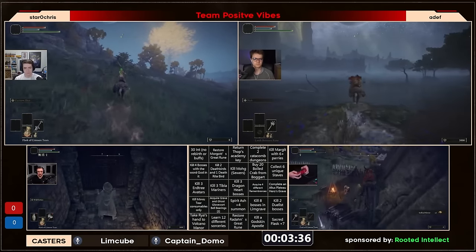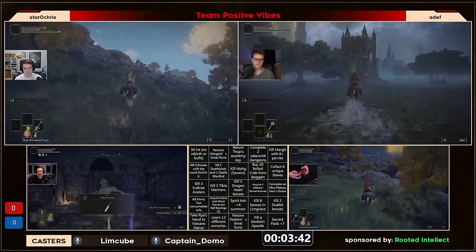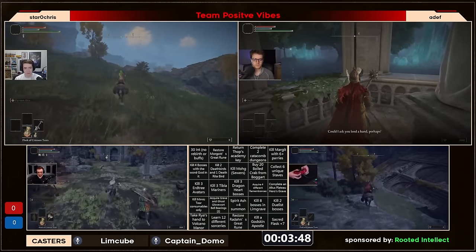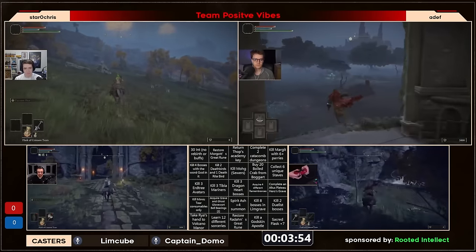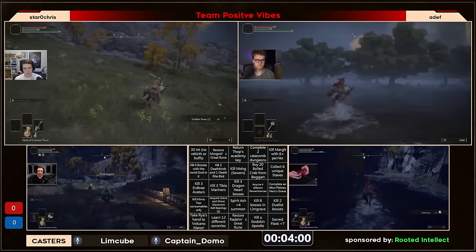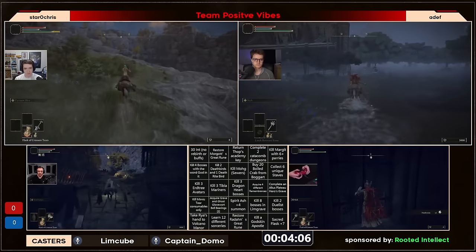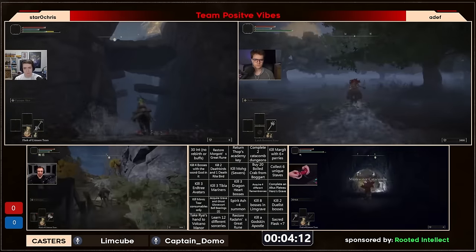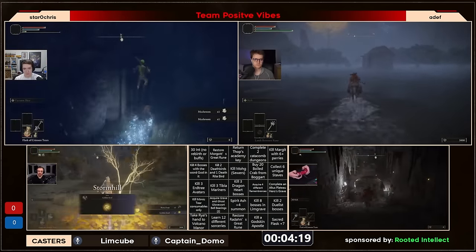Josh is riding towards Murkwater Catacombs — he's going to be contesting Chris potentially on that. But immediately, a huge play from Chris to grab that Church of Ellipay grace — that might end up being the advantage here depending on how that fight goes. It's going to be a race between Chris and Josh. Meanwhile, Bushy's grabbing the Storm Wall, probably going to work on Margaret Parries. Did grab the Wet Knife though — going straight for the Margaret Parries and booking it straight towards Stormveil Castle.